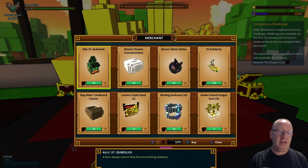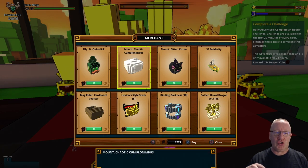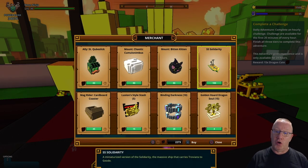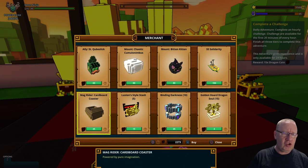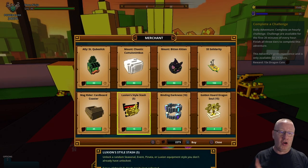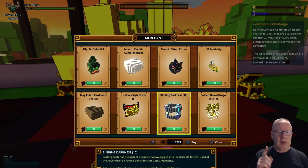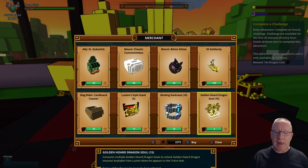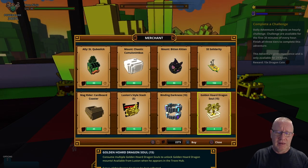We'll start with the first one which is an alloy called St Quibslic. We have got a Chaotic Caluminimbus which is a mount, and we have got a Bitten Kitten which is a mount. We've got a boat which is the SS Solidarity, and we've got a mag rider which is the Cardboard Coaster. I'm going to buy some Binding Darkness as I'm very short of it.